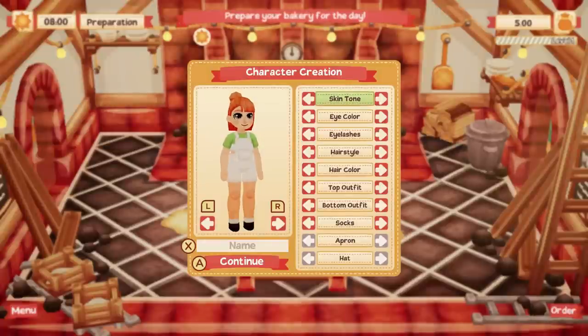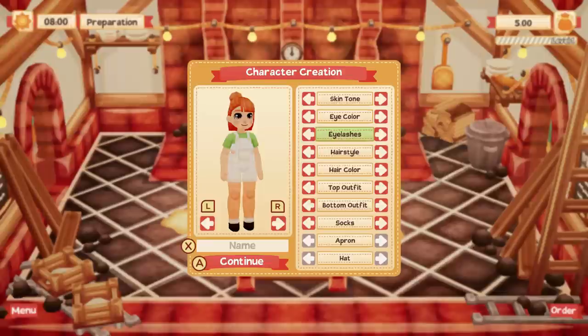When you start off, you can actually make your own character, although the choices in character creation are quite limited. You can change basic things like hairstyles, whether you have eyelashes, and what clothes you wear initially. You can unlock more clothes in the game, including hats and aprons and things like that. But the initial character creation has everything you need — a ton of hairstyles, a ton of skin colors. They don't prompt you on what gender you are, so it's very gender neutral, which I kind of liked.